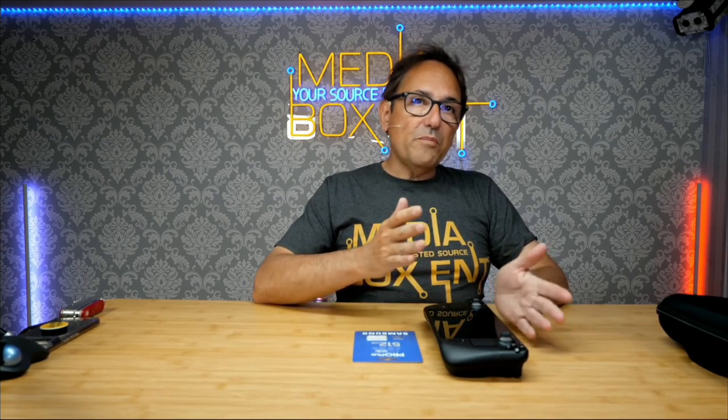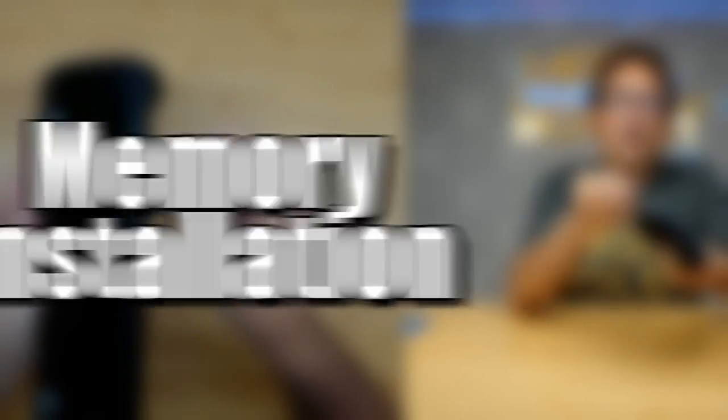We're going to install this right now, and then format the card so you can see it starting fresh. This gives you the ability to put emulators, run Windows 10, or whatever you want to save. This version is the 512 — remember it has a solid state drive so it's much faster. But even with 512 you might run out of space. I love running emulators, maybe just from the microSD card, so it's cool to have two storage options.